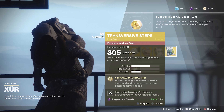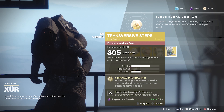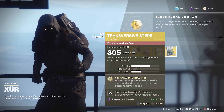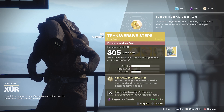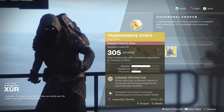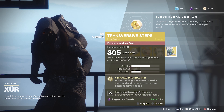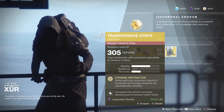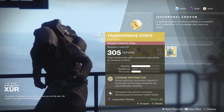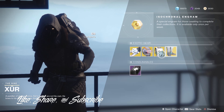And then you have the Transversive Steps for the Warlock — Strange Protractor. While sprinting, movement speed is increased and energy weapons are automatically reloaded. There's actually not bad boots here. You can run faster, so if you want to run maximum recovery and resilience with no mobility, you're going to have that sprint speed — it really doesn't affect sprint speed and mobility, which kind of sucks, but it makes you feel faster. Stow your energy weapon when empty and it'll reload for you automatically. Pretty cool guys, some good gear here. Not bad.